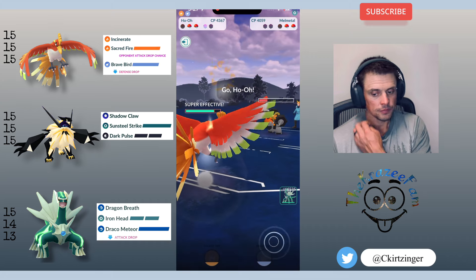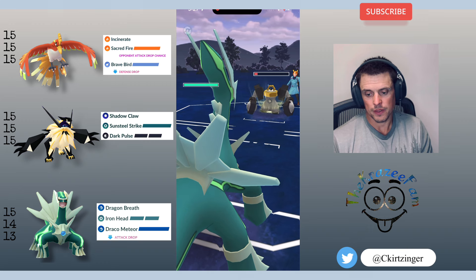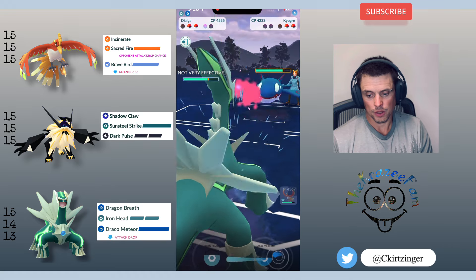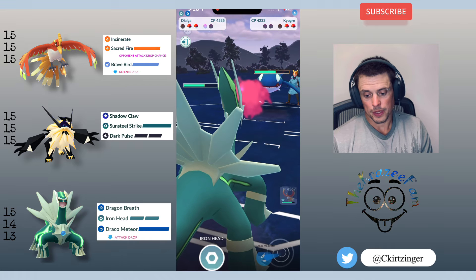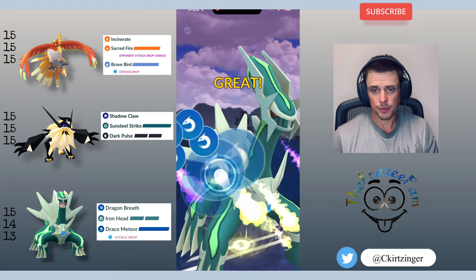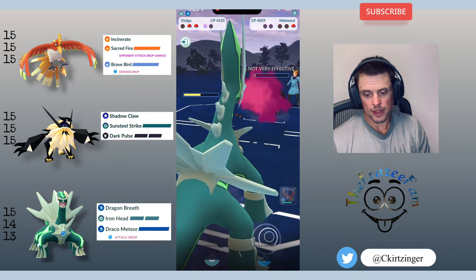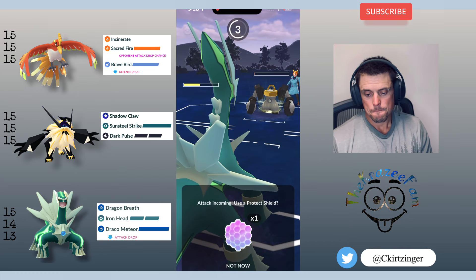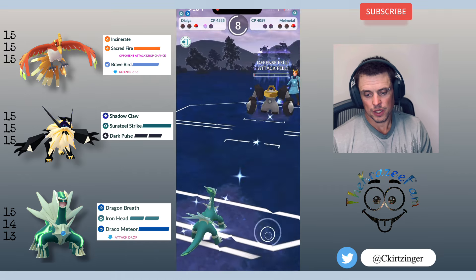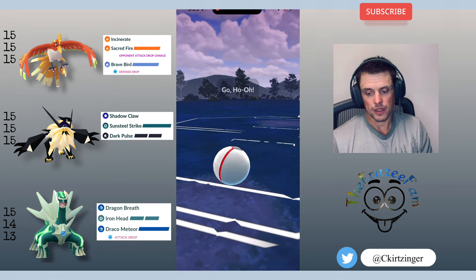Melmetal comes back in. I know they have Super Power, so it's hard to want to switch, but I want to try to catch a Rock Slide because I felt there's no way they're going to throw Super Power. I do manage to catch the Rock Slide. In the back they have a Kyogre, so I'm happy I have my Dialga out right now. I'm able to go straight for Draco Meteor, which either very closely or does take out the Melmetal, and then I need to Dragon Breath down the Kyogre. I saved the shield in case of two Super Powers. I'm able to come in and Incinerate, and if they had a Rock Slide I could have shielded that.